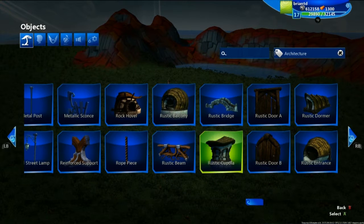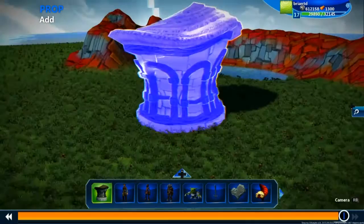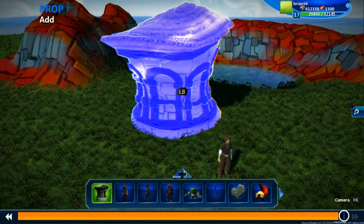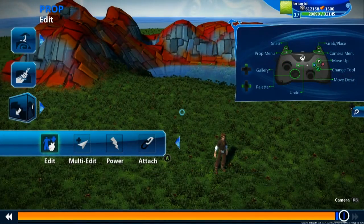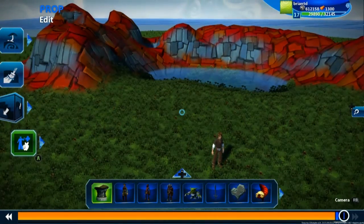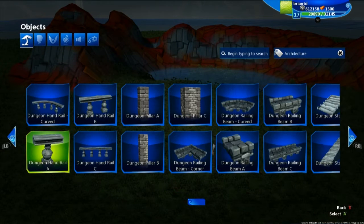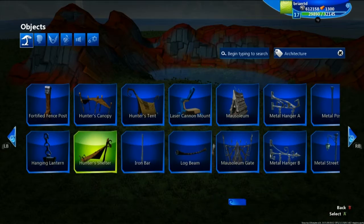The first thing we want is a rustic cupola. So let's hit A to bring this in. Now you have this — you can kind of move it around. Importantly, to place this you want to hit right trigger. A lot of people want to hit A to place it, but if you hit A again it's going to get rid of it and open up your menu area. So make sure when you go into it, pick it up again, and when you want to place it, you're hitting right trigger.